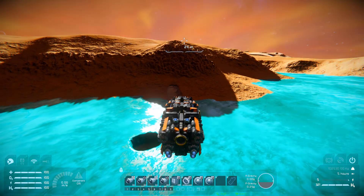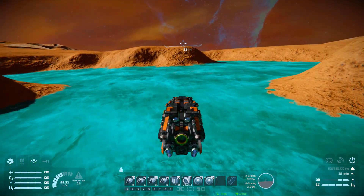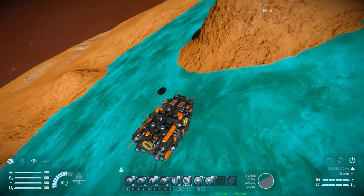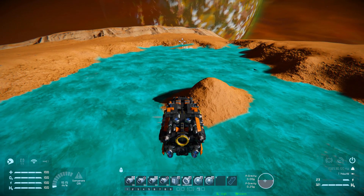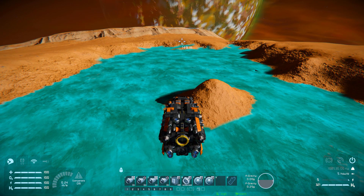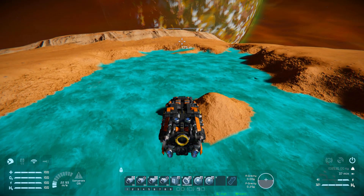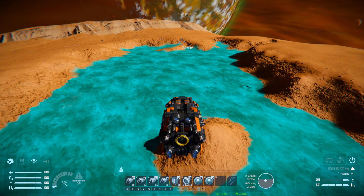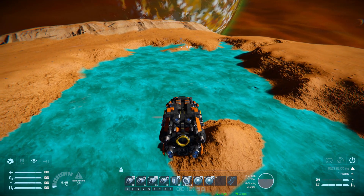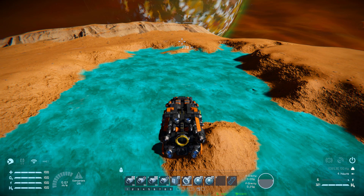Now it's time to fly this thing around. Moving forwards, we've got a nice lot of speed thanks to all those thrusters at the back, and we can go quite fast — faster than some fighter ships I've showcased. Stopping is also fantastic, which is what you want from a mining ship. Moving down is a lot slower than everything else, while moving up is fantastic, which again is what you want. Going left and right is not bad — a lot slower than going up and forwards, but a lot faster than moving down.